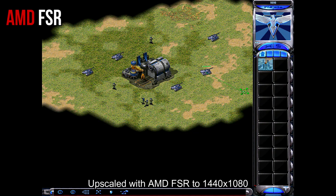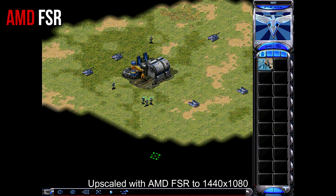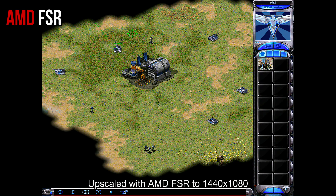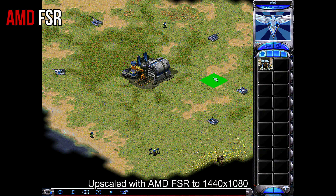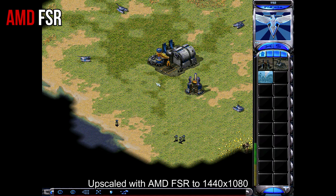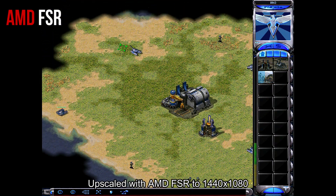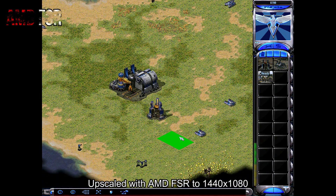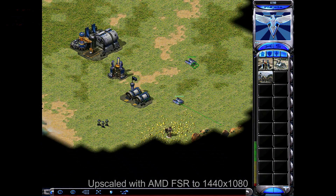New construction options. Building. Ready to roll. Yes sir. Good to go. Ready. Double time. Can do. Moving out. Vehicle ready. Securing position. Unit reporting. Construction complete. New construction options. Building. Yes sir. Outstanding. Ready to roll. Securing position. Construction complete. New construction options. Good to go.